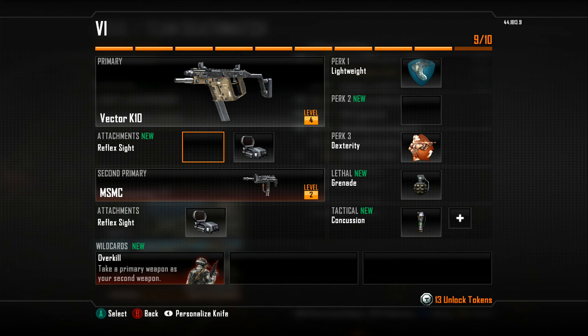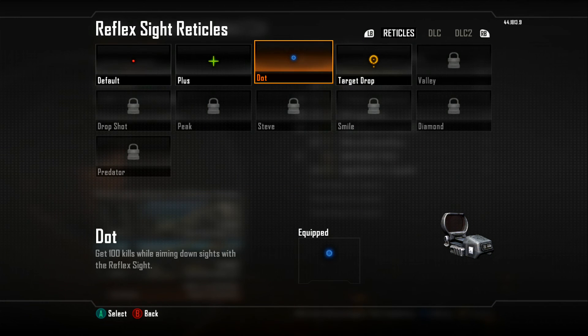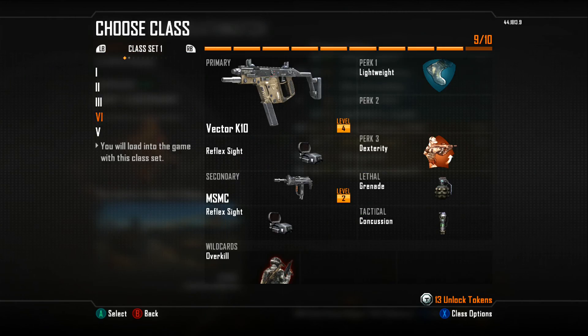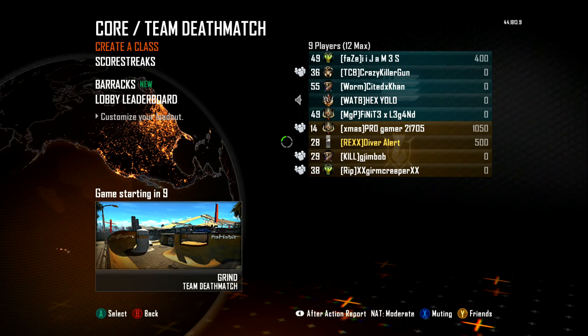What is up guys, RexGaming here just doing a quick video of Black Ops 2. I'm not the best gamer, I'm not the best at Black Ops 2, but here we go. I'm using the Vector K10 as a primary weapon and the MSMC for my secondary - they've both got reflex sights, one's got a dot and the other's got a plus. Let's get straight into a game and see what happens.